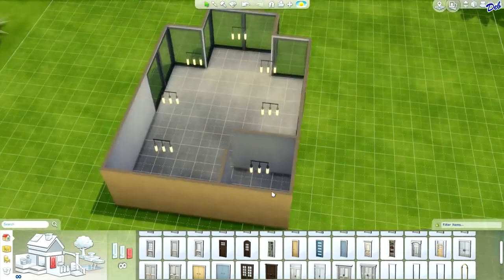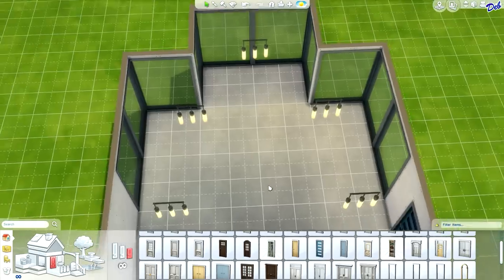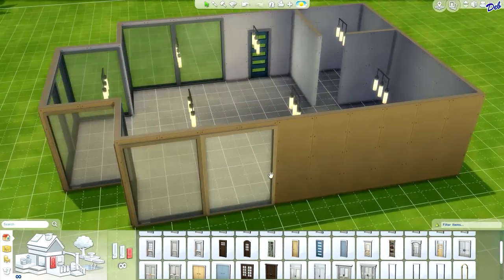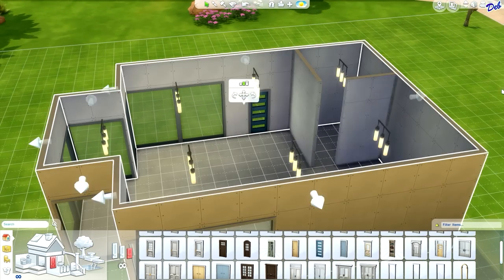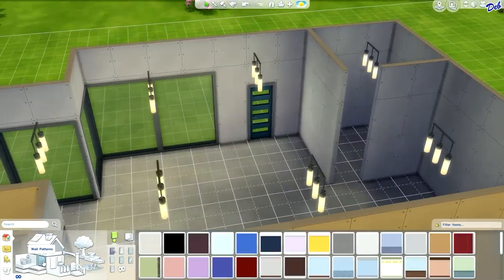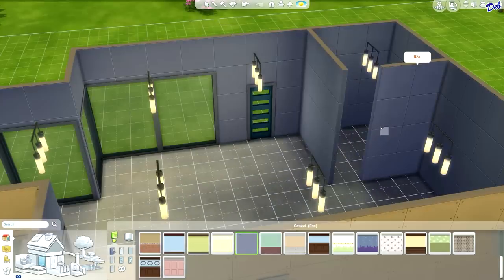Now, like I said, I want to do a pool in this home gym. First, let's put our wall covering and our flooring in, and then we'll go with the pool. Let's make sure that our walls are the medium height. For a wall pattern, I'm thinking blue — how about this 'Pretty in Plastic'? Let's try this and see if we like it.